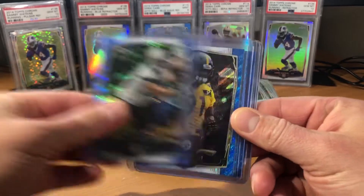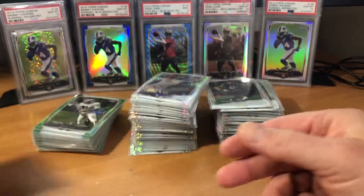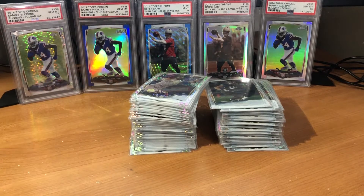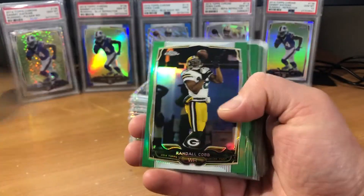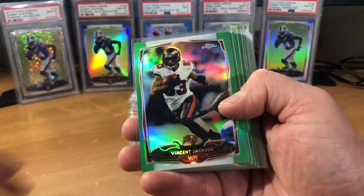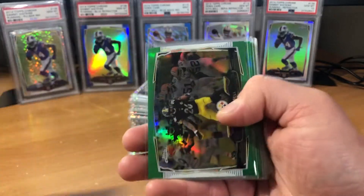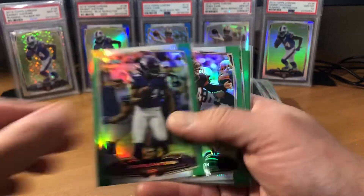Starting out with some blue waves here. Bought these from Com C — really a good solid place to find stuff; they typically have things I am looking for. The greens and the X-Fractors I found a lot from the same seller on eBay. Put in some offers and all said and done, all these cards I got for less than a dollar a piece. Really happy with these.